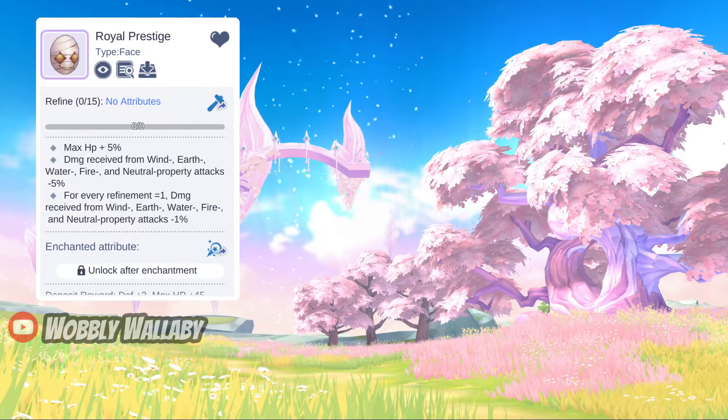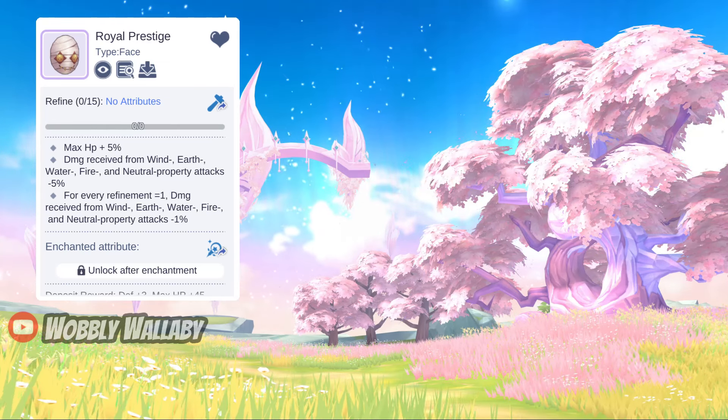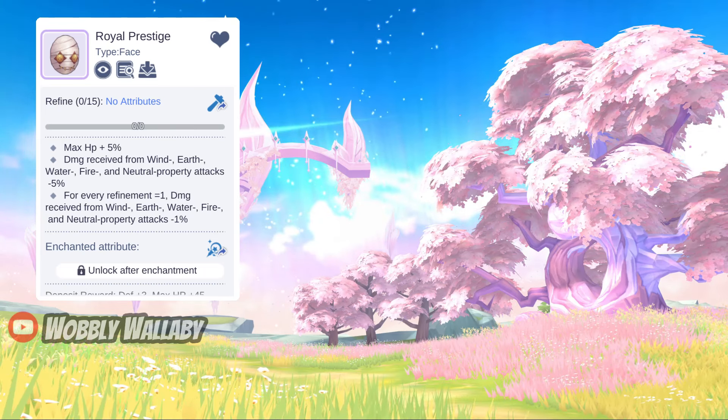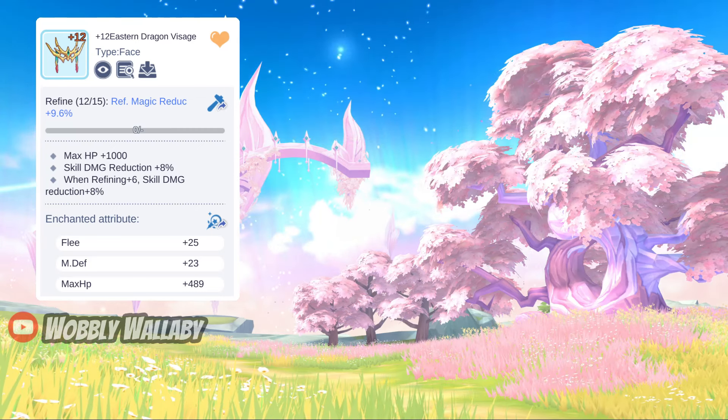Next for Support, a great free-to-play option is Royal Prestige for the max HP percentage and reductions against Wind, Earth, Water, Fire, and Neutral based on refined level. For Time Witch Machine, a high refined Eastern Dragon Visage is great for the skill damage reduction.